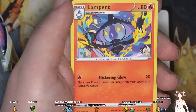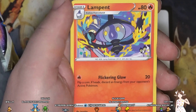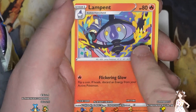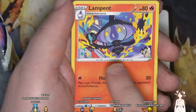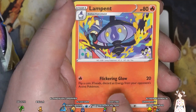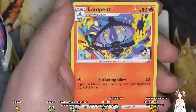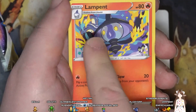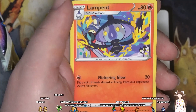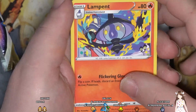We got Lampent here — this is another one without very thin outlines. You don't have any outlines on the fire going around, just some outlines on the housing and some on the Pokemon. I kind of like the green aqua fire flame and the orange and yellow without any outline — I kind of like that.